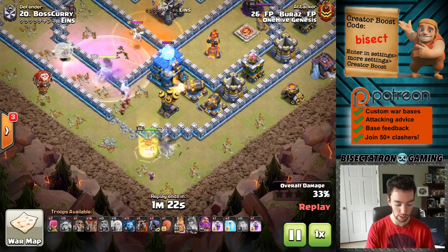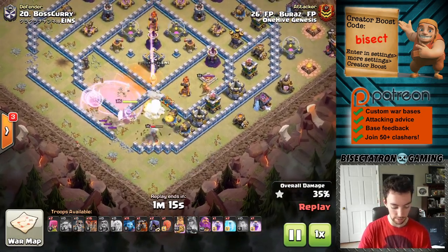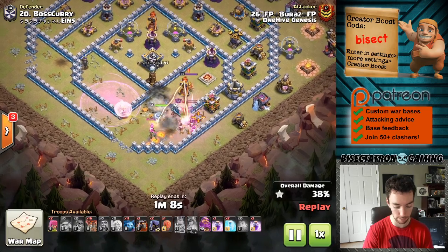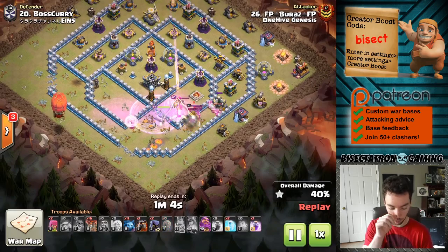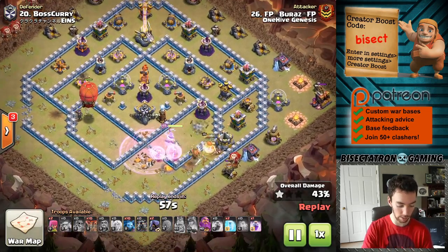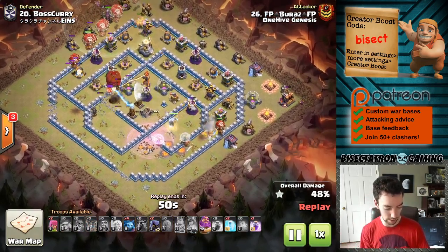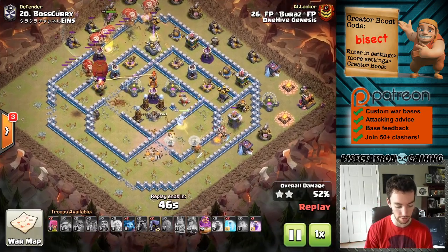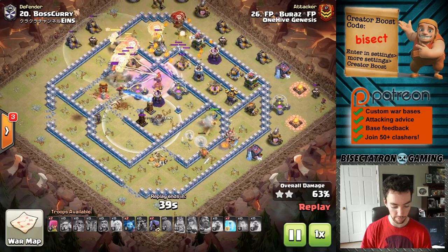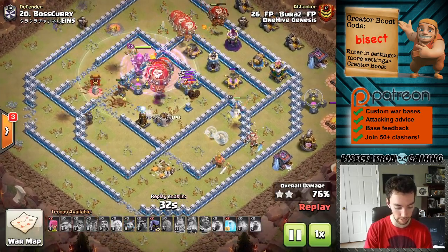A nice twist was using the super wall breaker to let the king in as well - he can definitely speed things up. It's not always ideal for the king and queen to overlap, but in this case it was a good idea - makes things go faster, gets more value quicker, fewer spells required. The stone slammer was used nicely, but I think it was a little early, or more likely the lalo was a little late, because the slammer just gets destroyed by all the air defenses. You really want the lava hound and balloons tanking for it. The balloons do move through with a very nice rage spell as well as the warden's ability - a critical push through the base.